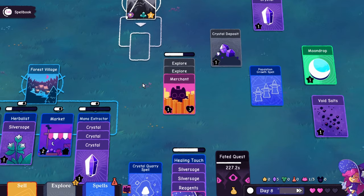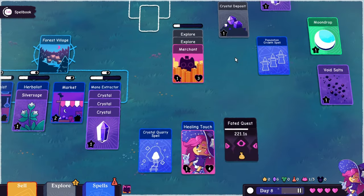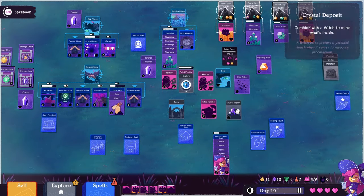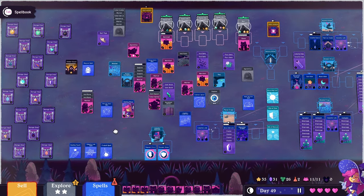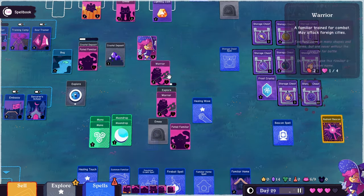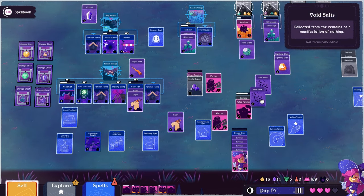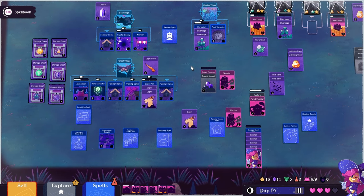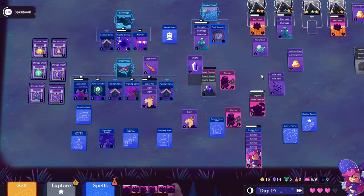As I did more runs, I noticed that the structures I built were very important in developing strategy, creating a good variety of approaches. For example, Silver Sage is needed for spells that heal your witch and familiars. I could let familiars die and create new ones with mana and reagents, but certain familiars gained through events like faded familiars were more powerful. Focusing on herbalists meant I had plenty of Silver Sage to heal my big guys — as long as I had reagents, which were a problem when I didn't focus on terrain recycling. Alternatively, focusing on mana production and throwing more familiars at enemies through familiar homes and neighborhoods would also work.